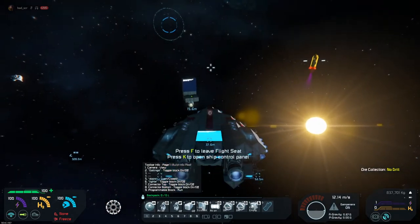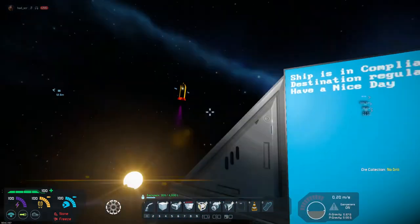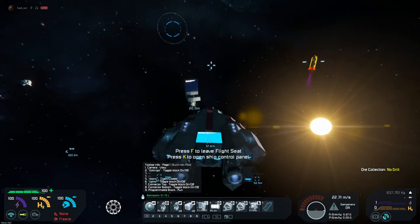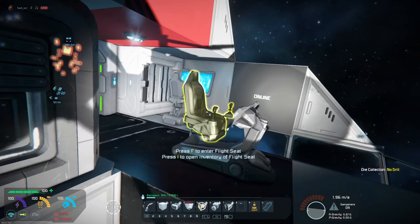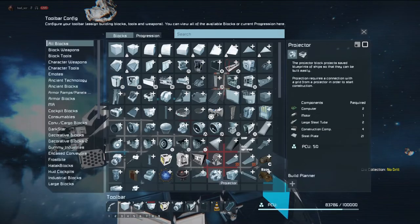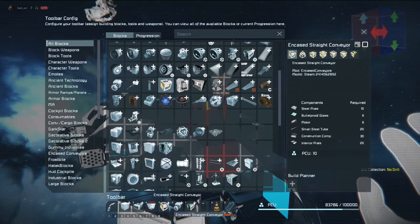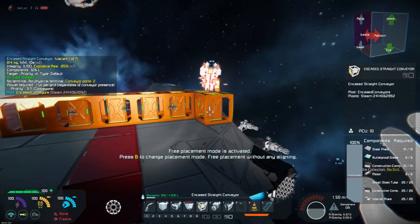The ship is now forwards — there we go, the ship is in compliance. Now if we back it up and throw down a block that's not on the whitelist, like these here — let's just place a string of those.